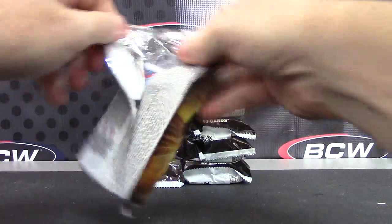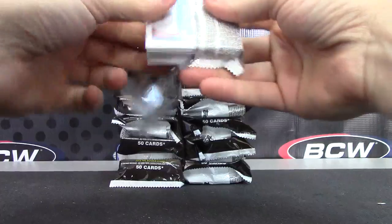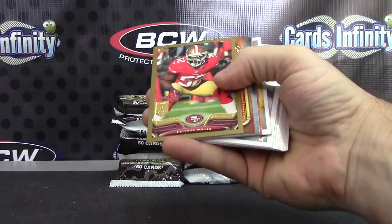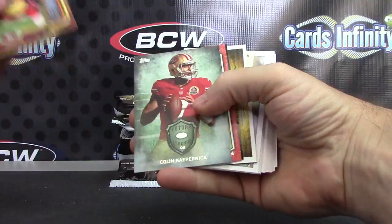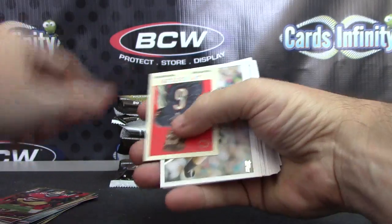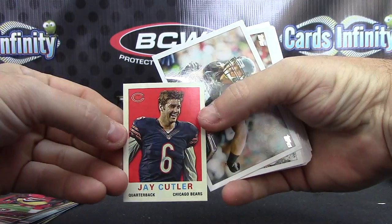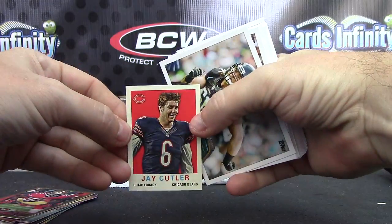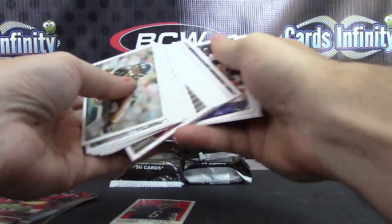Actually, you'll probably get all those dudes in standard cards. Patrick Willis, Andre Johnson, Colin Roddy, John, Carson Palmer — those are your inserts. And Jay Cutler is your mini. Jay looks happy — no interceptions that day, I guess.